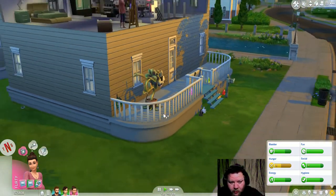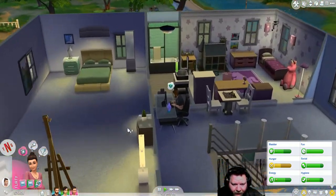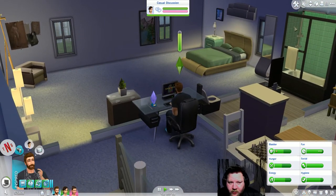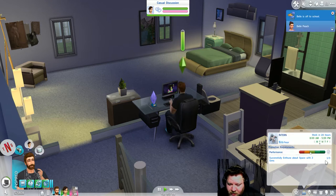Who is this guy over here? Okay — go to high school. Let's look at the career. Oh, look at the new stuff! 'Successfully enthuse about space three times' — I've done it once. Well, that's cool. I'm going to have her study hard. Daily task: workout complete. Okay, cool — that should be easy enough.